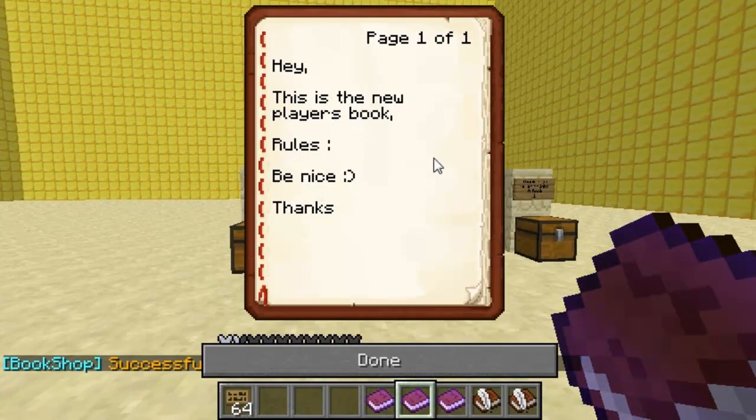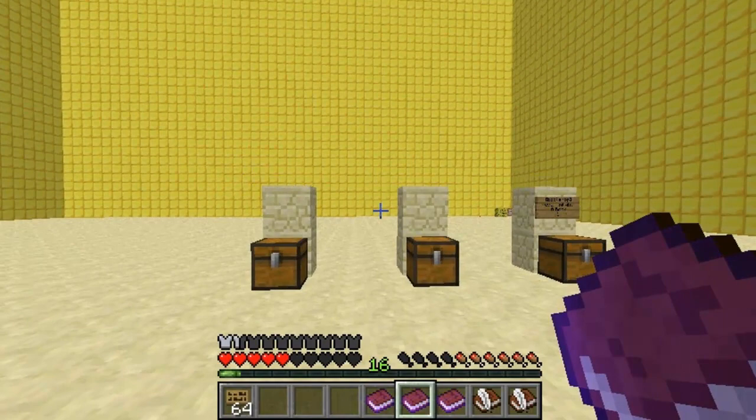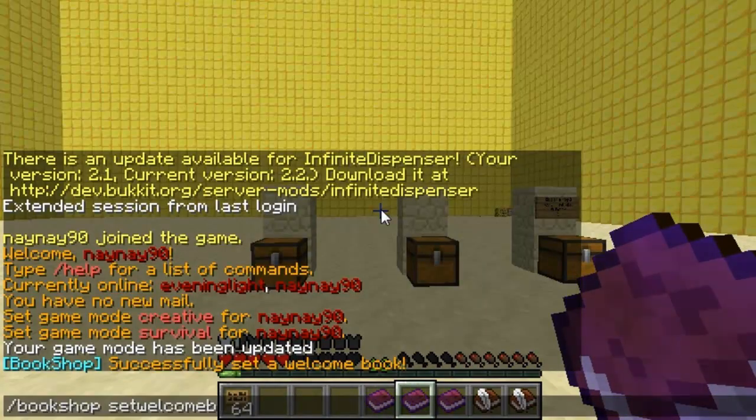So this is the book — it says 'hey new book', rules, be nice. Obviously you can set your rules and all sorts in this, but I haven't because this is just an example.